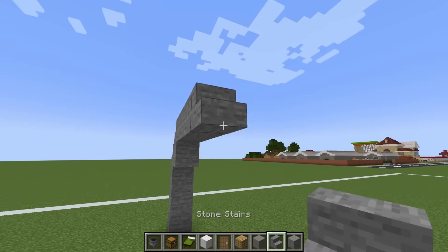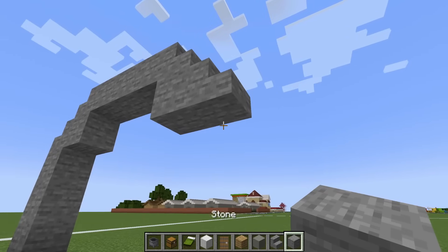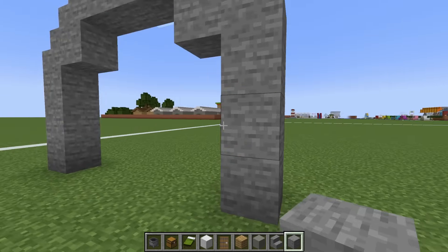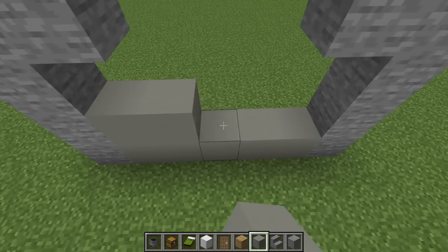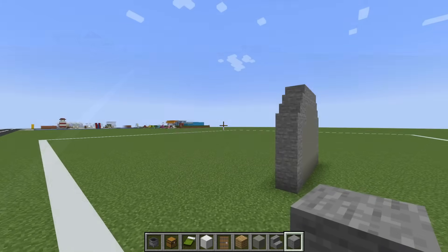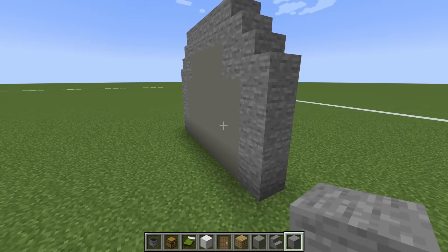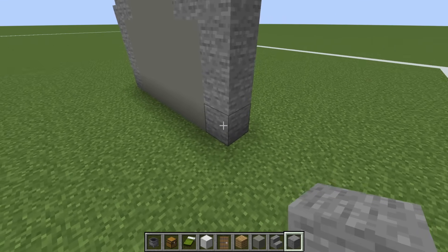Place a stone stair on the end, a stone underneath, a stone stair to the right, and then connect down to the ground using stone. We then want to fill the back of the barrack in using light grey concrete. Next, we want to extend the stone sides of our barrack that way by nine rows.